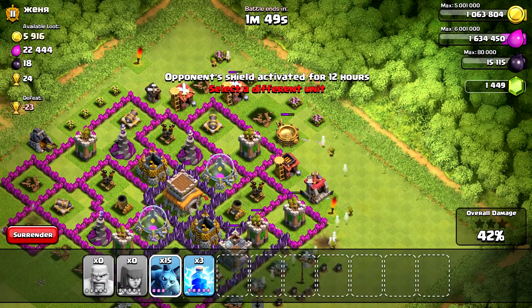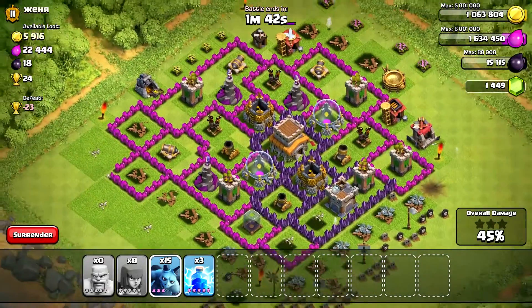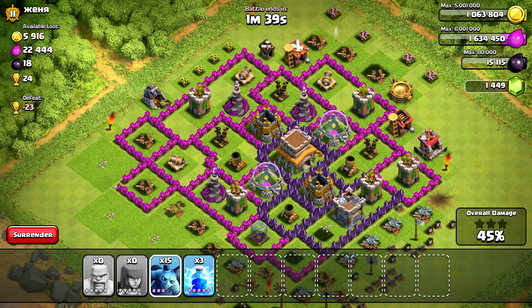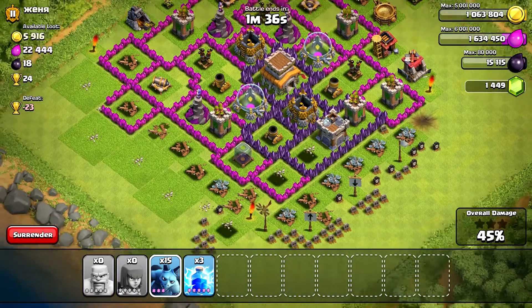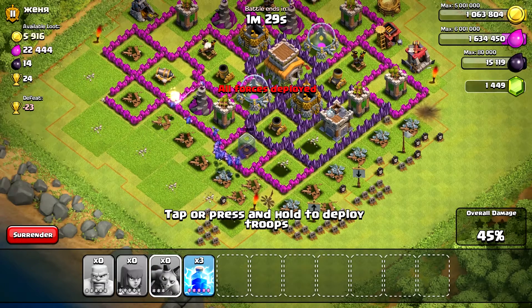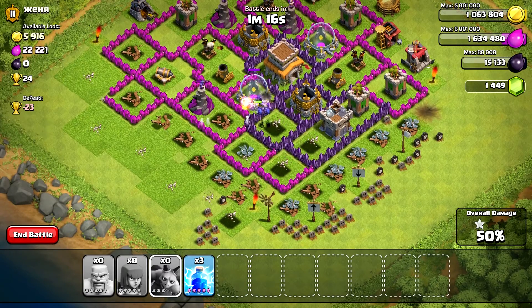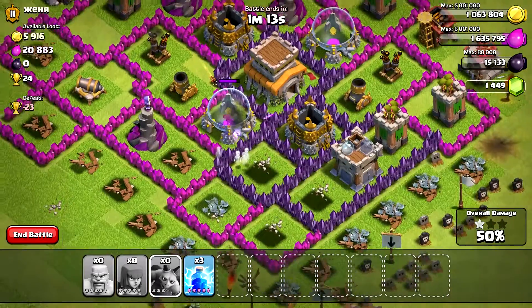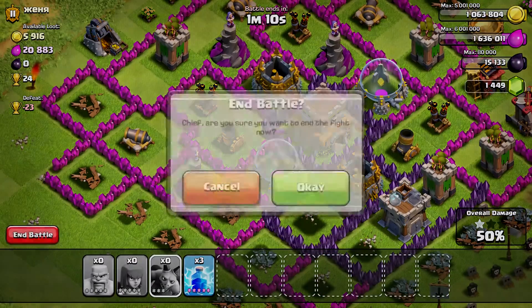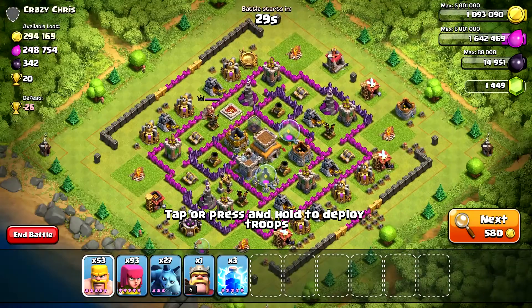Here you can see we've taken out almost everything. I'm just looking for a way to get that extra 5% damage to clear the one-star victory. I just need to make sure I don't put too many troops against the wizard tower. Air defenses are bad news against airbound attackers like dragons and balloons and minions, but they're not as bad as wizard towers in this case because they only attack one target, whereas wizard towers can wipe out a whole group. There I got the one-star — pretty happy with that loot, 400k all in.